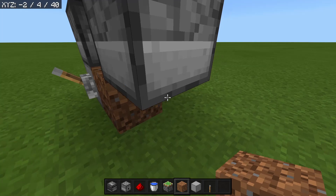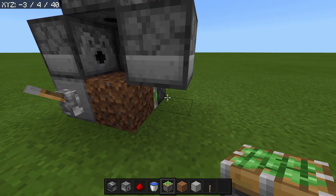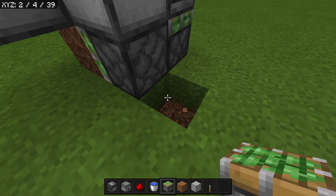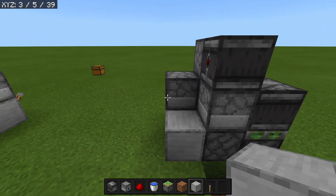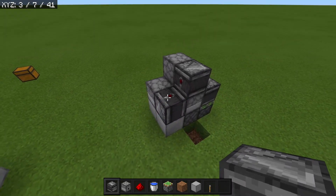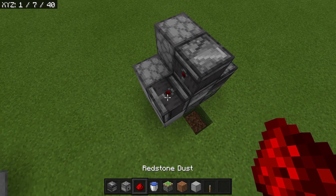Grab your dirt block and set it down next to this block right here, then grab a sticky piston and face the piston face into that dirt block. Come back here and break this grass block right here, then come up here and set down two blocks just like so, with an observer facing into that block so that the redstone dot is visible from the top.